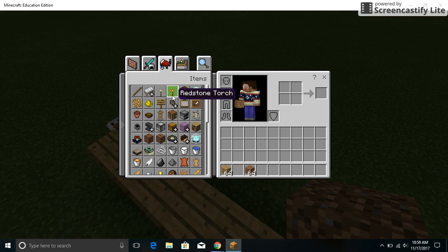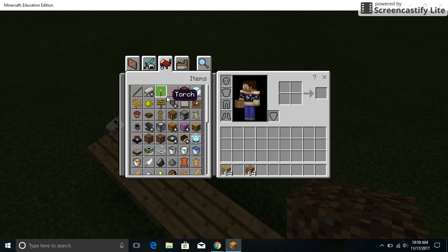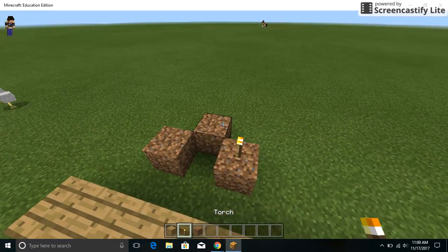The next category is items — these are objects you can use in a house, like chests, bookshelves, and item frames. There are also lights, so you can get torches to build with and light up your house.